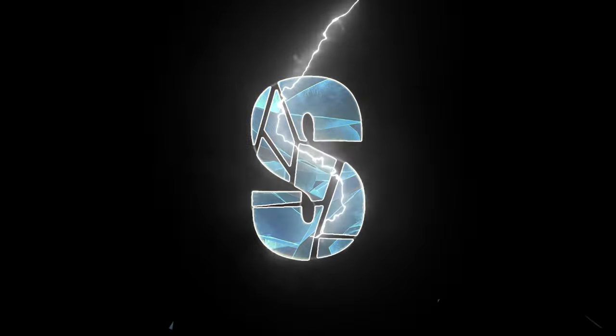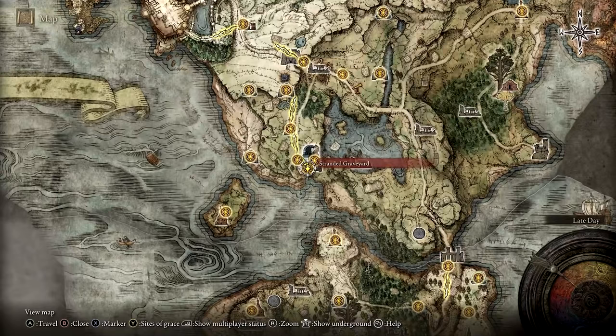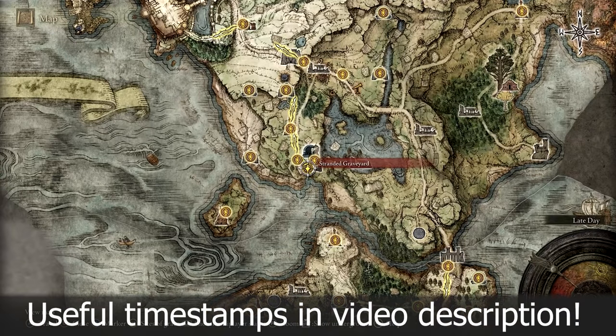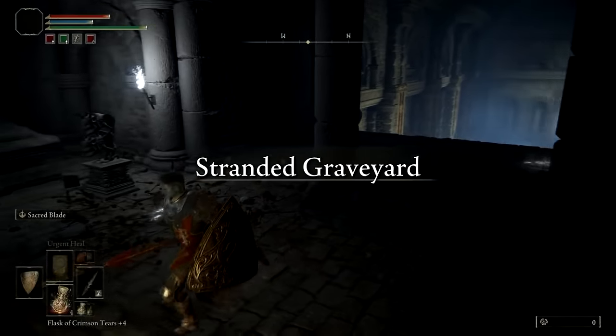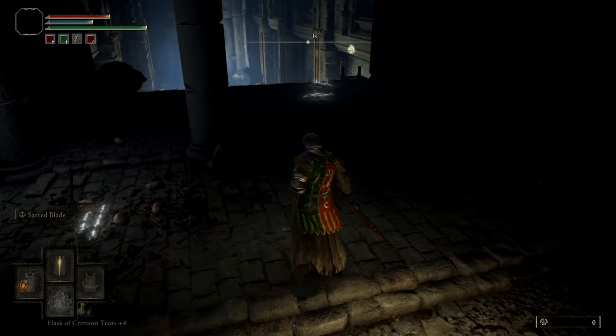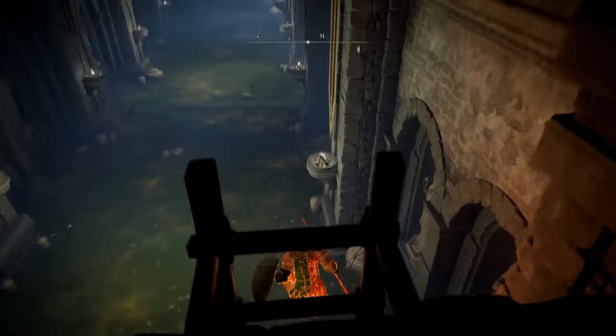This Elden Ring guide video will cover all secrets and unique items that can be found in the Fringe Folk Hero's Grave dungeon. To reach this dungeon, open the fog barrier by using a stone sword key on one of the gargoyles near the Stranded Graveyard site of grace. Head down into the pit of poison, stopping on a platform if you need time to let your poison buildup drop, then make your way forward.